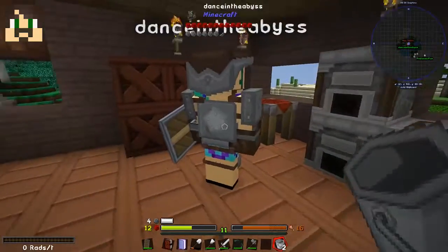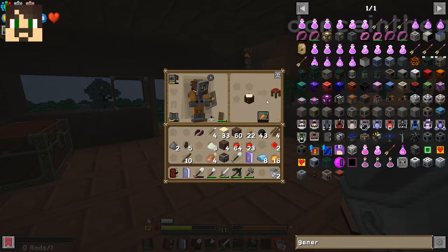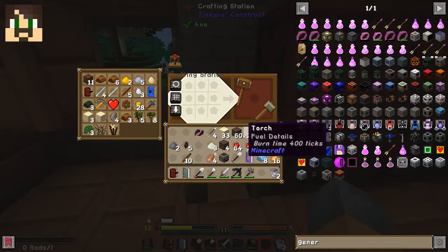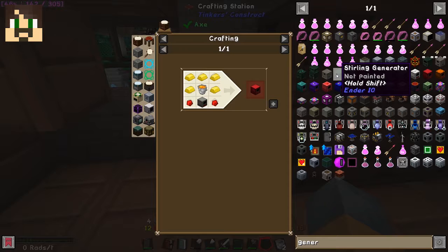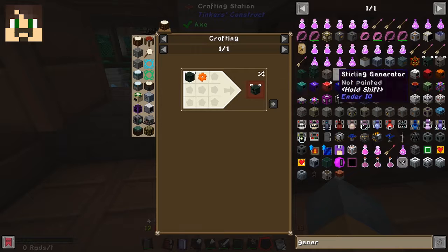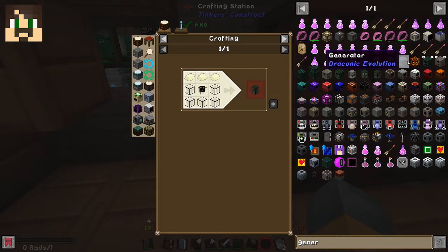Where'd the other crafting table go? I know we had another crafting table — did you sneak off with it? You wouldn't do that. Someone else would — not naming names. I'm putting one down here. I need a generator — I think a magmatic generator. Coal and an iron casing.